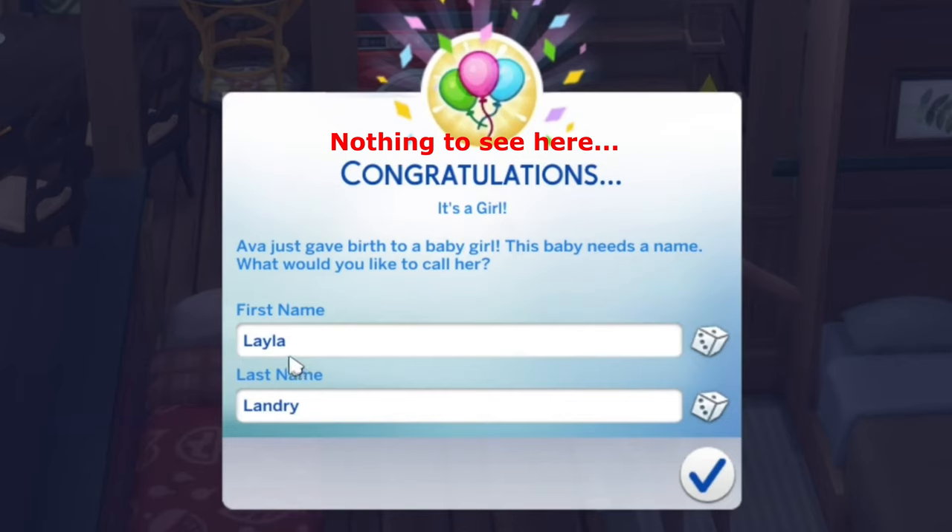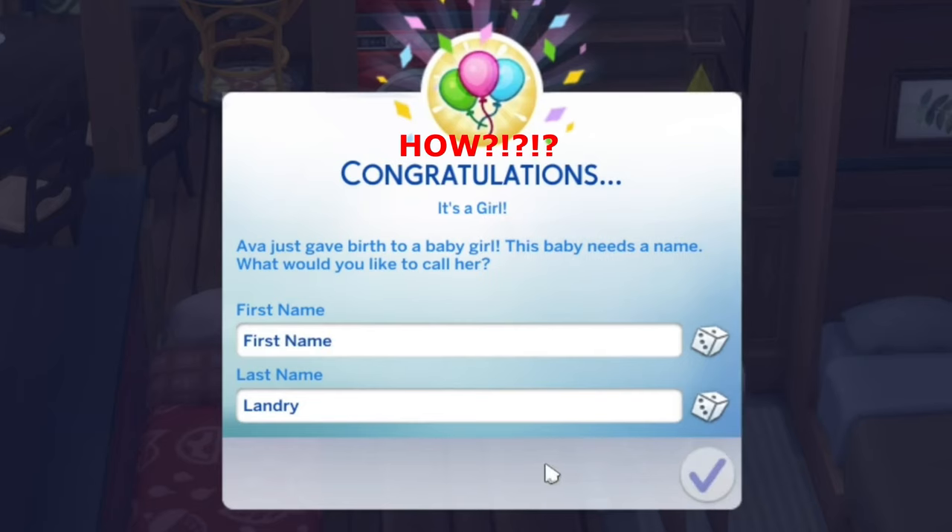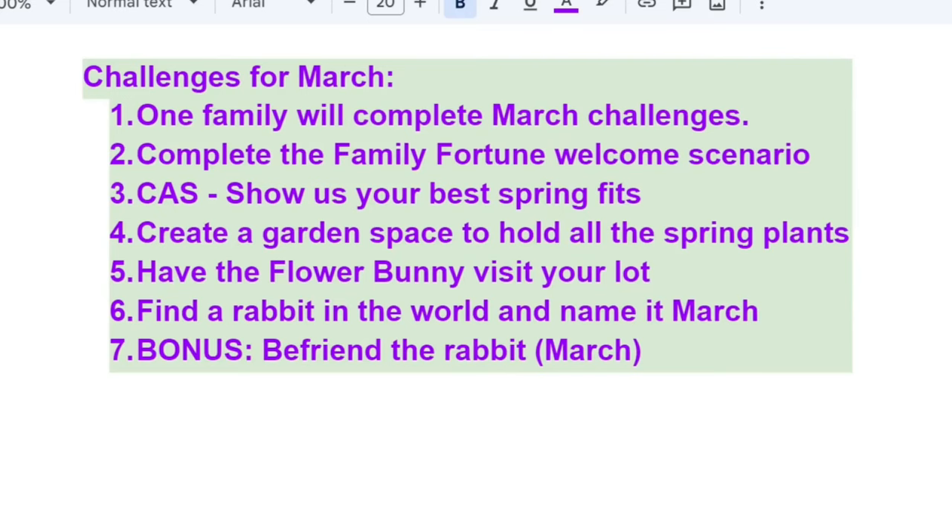Ava named her girl Layla. She had twins too. Elijah. Triplets. This is over. Trey. Roger. That's better. I don't know how to say T-R-E if it's Trey or Tre or what. I have four. Hey, it's Charity and welcome to another Sims 4 challenge.